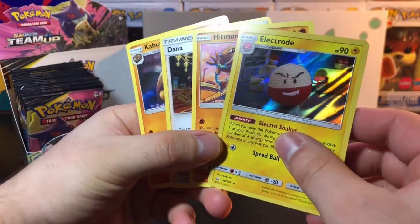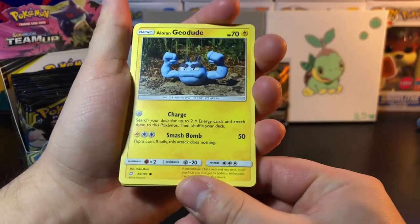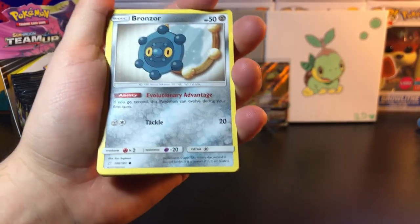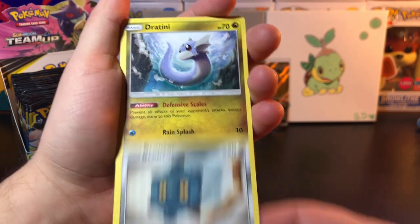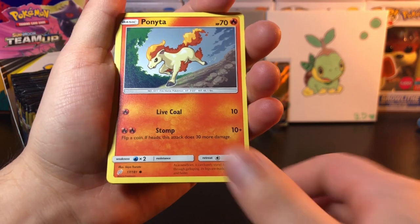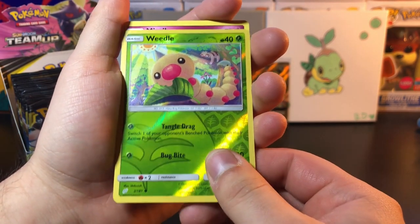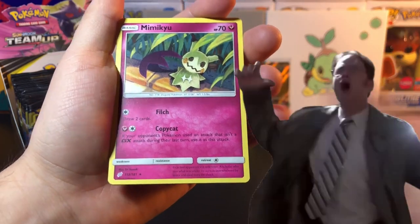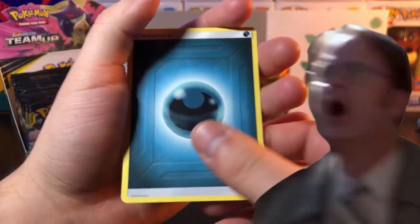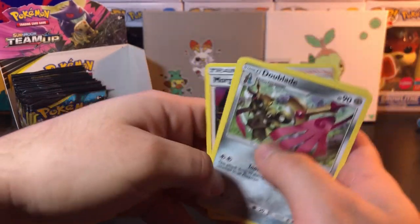A little story time while I open this pack — Dwight K, the name I use, actually comes from the show The Office. Ten out of ten show, recommend. It's not on Netflix anymore, they took it off. Reverse Weedle. But Dwight K Schrute is the best character in The Office — he made the show.